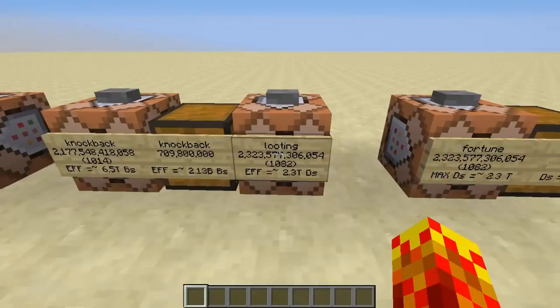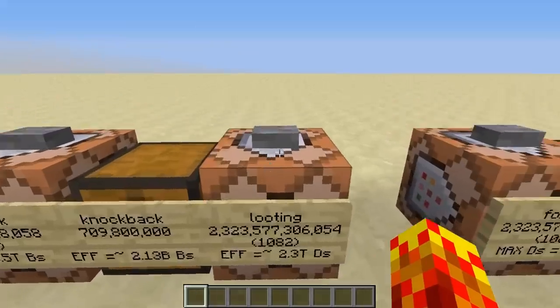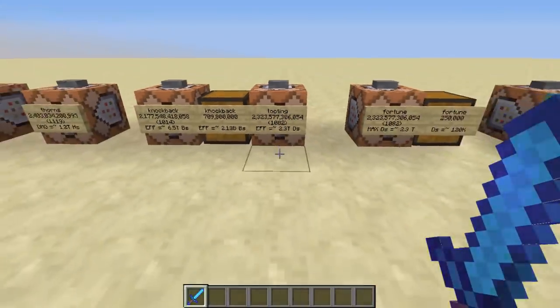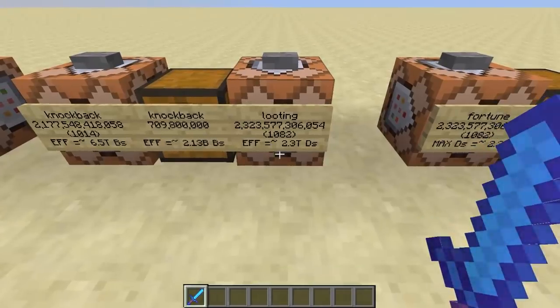Let's move on. We have a looting 2.3 trillion — looting is a shorter word, which meant I could fit more looting enchantments on the sword: 1,082 of them. I'll put these commands in the description if you guys want to play around with them. These last few ones are from my Twitter followers, by the way. This has the potential to drop 2.3 trillion drops.